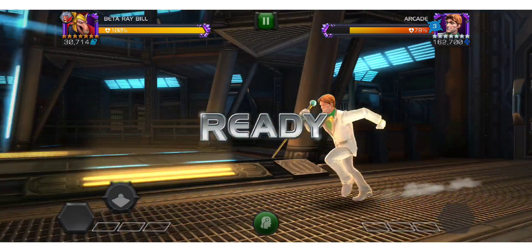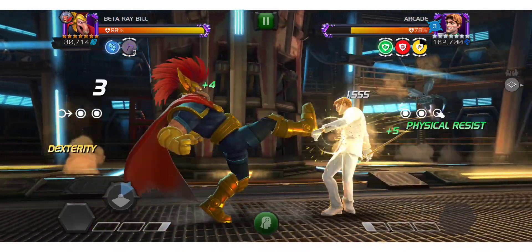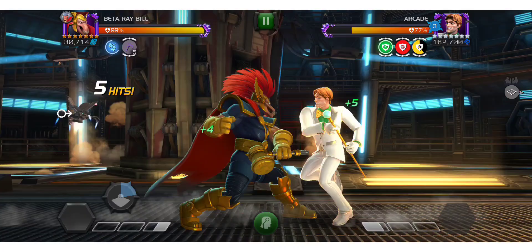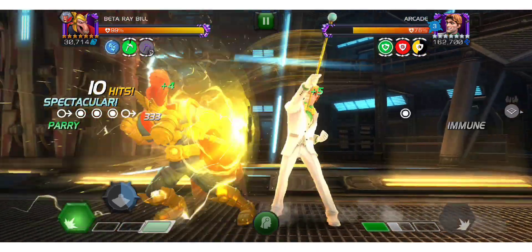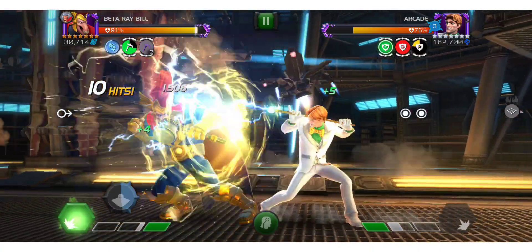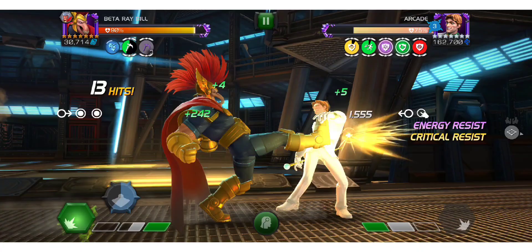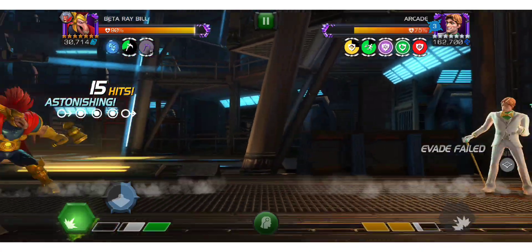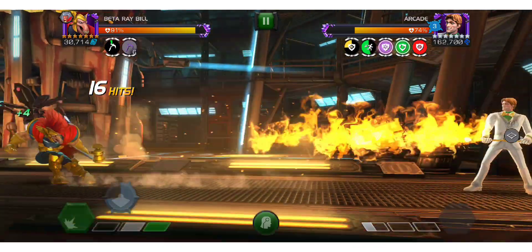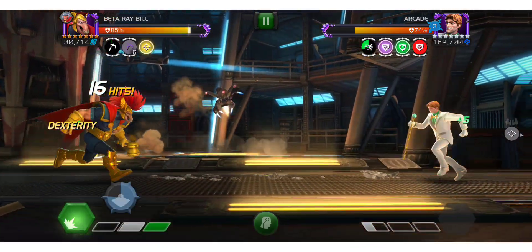Moving into Arcade. For Arcade, he does have House of Mirrors, which is why I bring in Beta Ray Bill. He has the Clarity tag, so he stops the auto-block and evade. The very good thing with Beta Ray Bill in this fight is that I'm also able to use Venom later when he has True Strike to stop the evade and auto-block.